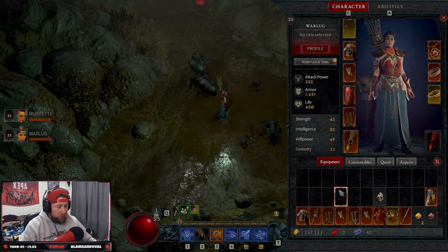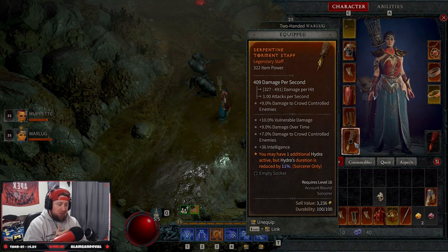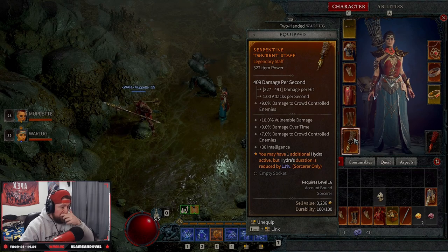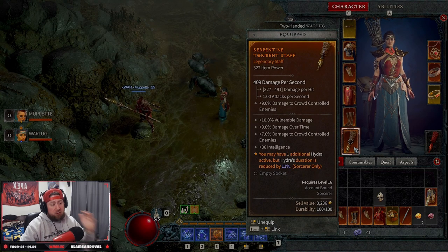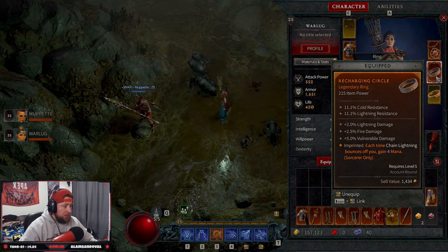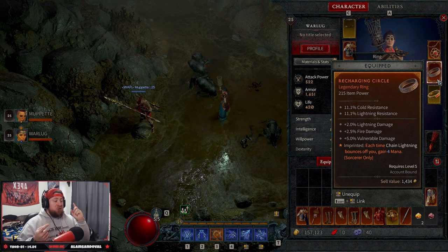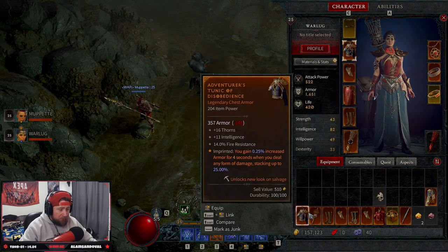When it comes to legendaries for this build, the main one you're looking for is the ability that allows you to have one additional hydra, but that hydra's duration is reduced. What you'd want to do is extract this and put it on a two-handed weapon to reduce the duration penalty so hydras can stay out longer. Another great legendary is one where each time chain lightning bounces off you, you gain 4 mana. There's also one where chain lightning bounces two additional times to more targets for more damage.